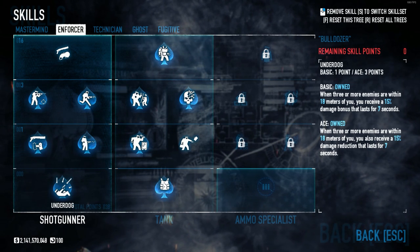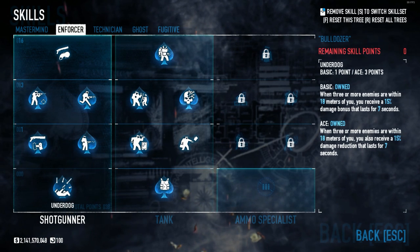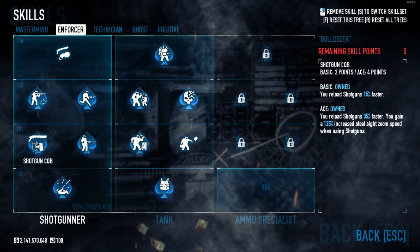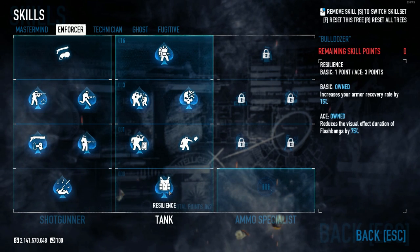So for our skills today, we're going to focus on becoming as tanky as possible while also increasing our damage output as much as we can. This build is very heavy in Enforcer and Fugitive. In Enforcer, we have Underdog, Shotgun Impact, Shotgun CQB, Close By, Faraway Aced, and Overkill Basic. This is for our shotguns.